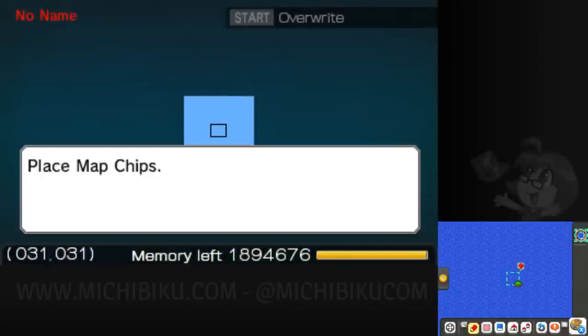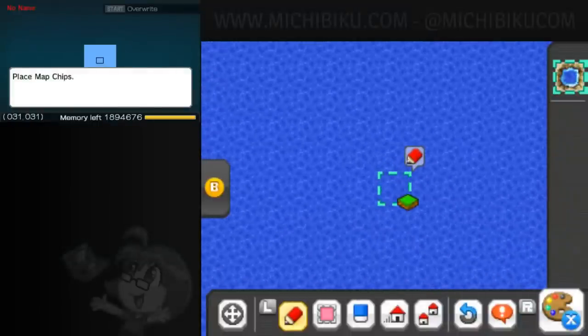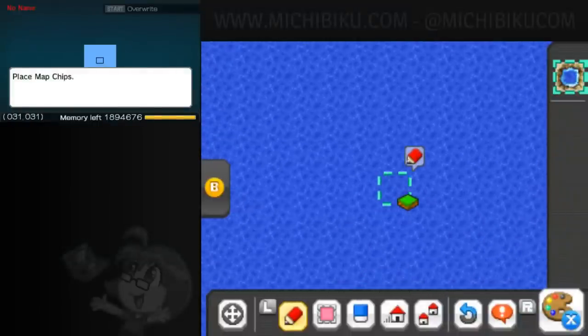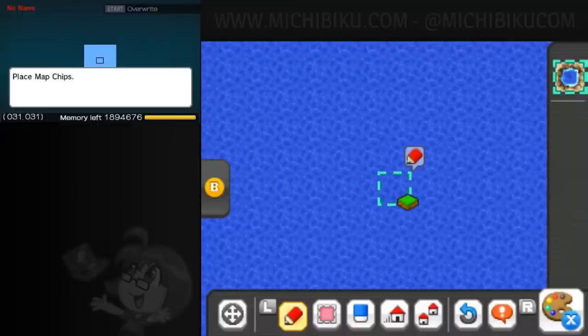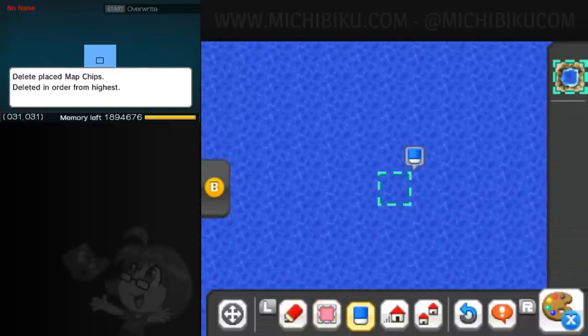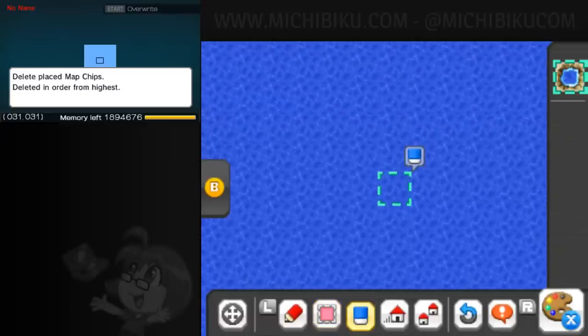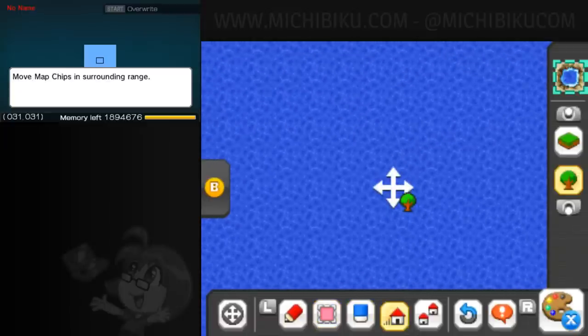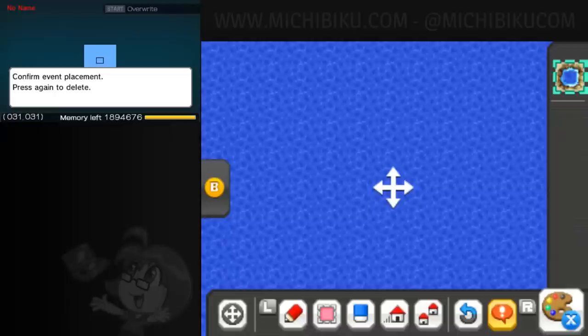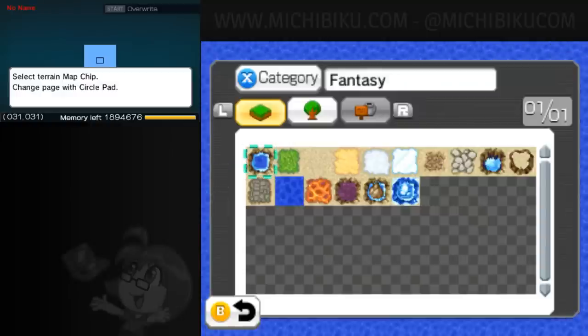Let's get a better look. We got some map chips to place. We can place map chips, set, delete, move, and copy. Pretty basic stuff.